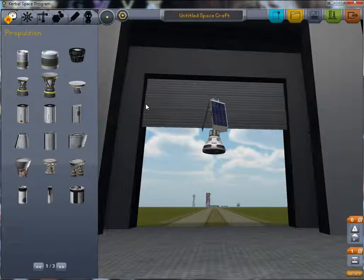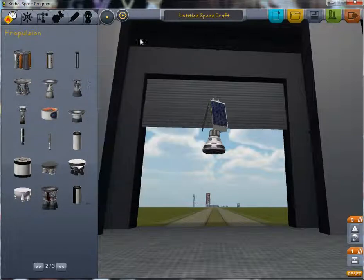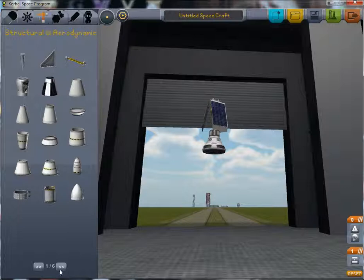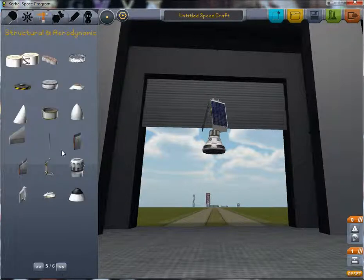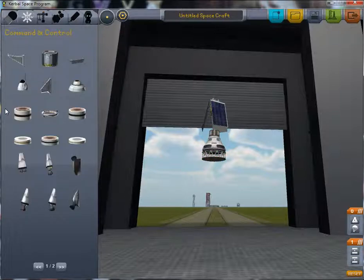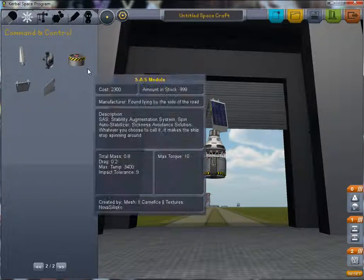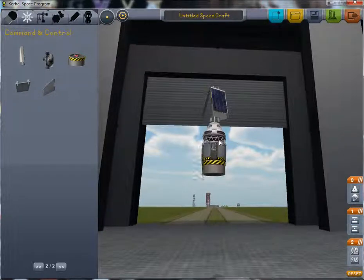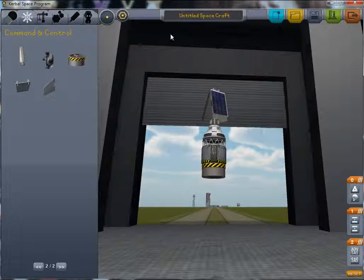I've experimented with this some already and it's really cool. Okay, now we want to set up our normal final stage with advanced SAS, normal SAS and rockets — a rocket plus fuel tanks.